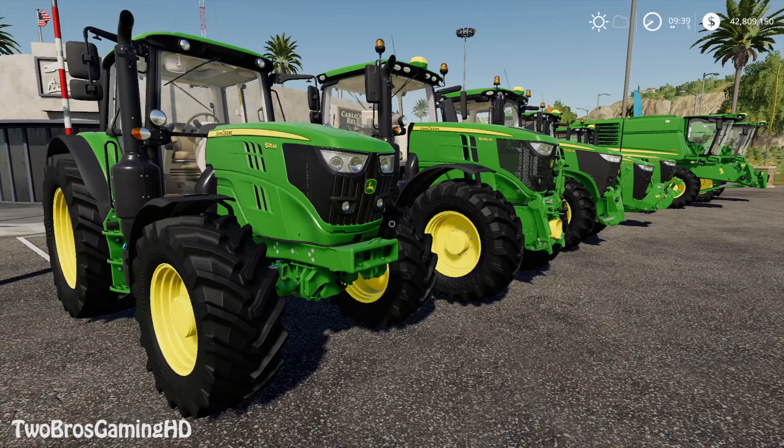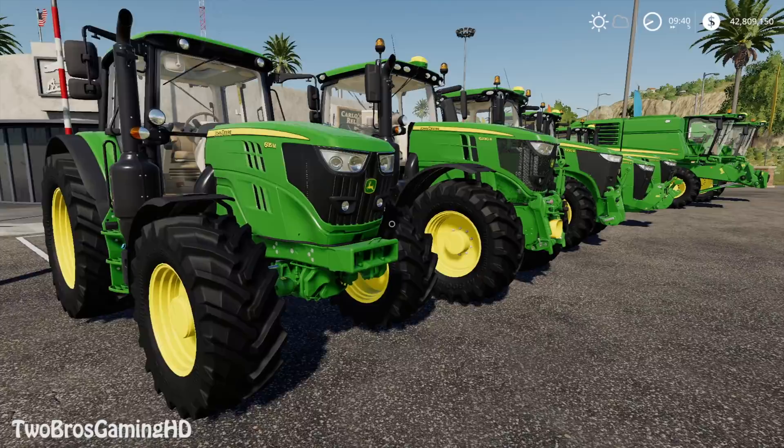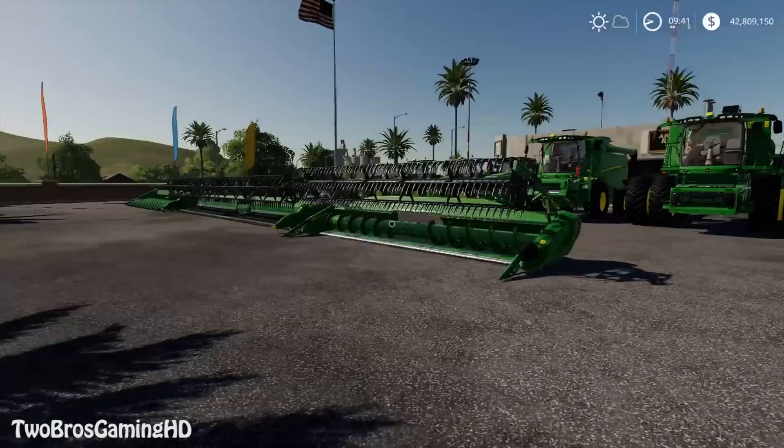I'm gonna do an in-depth review of all the John Deere equipment we have to start out with in FS 19. I think that John Deere is probably gonna be the biggest news about Farm Simulator, because it's a big deal that Giants finally got John Deere in the game. So right here, that's the John Deere lineup — we have all the tractors that are available, all the combines that are available, and we also have the headers, front weights, and the loader.